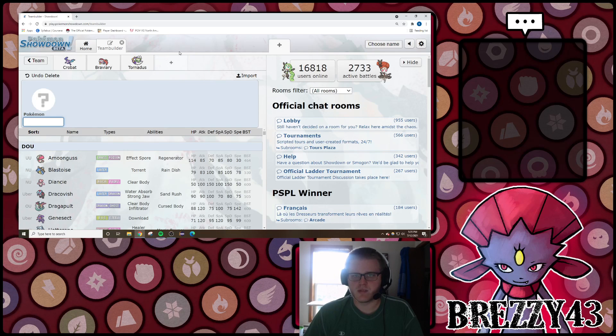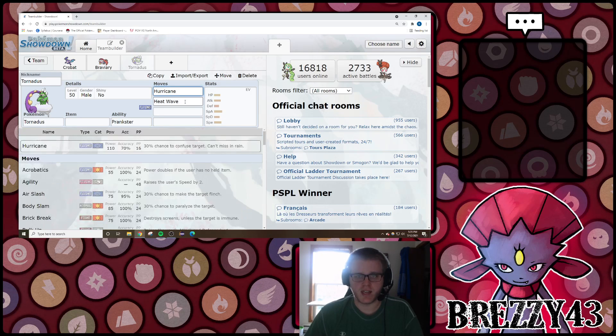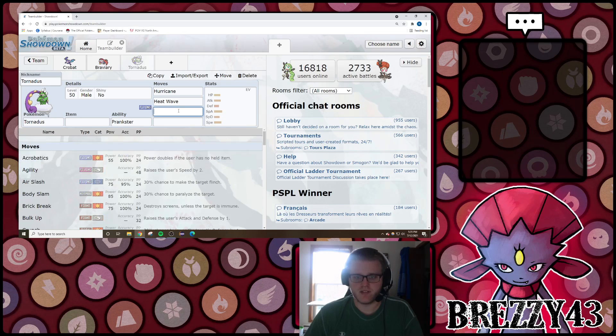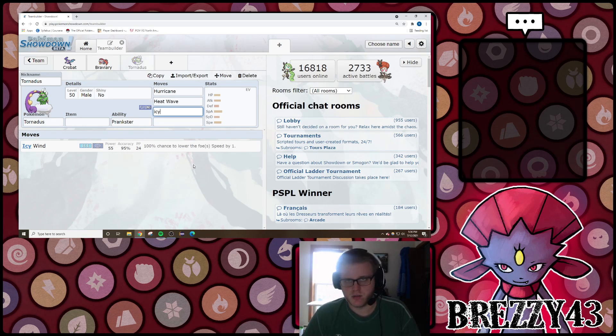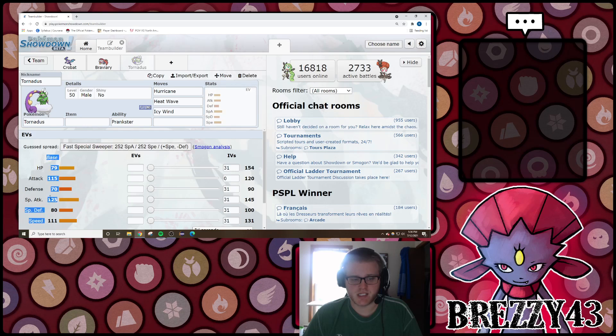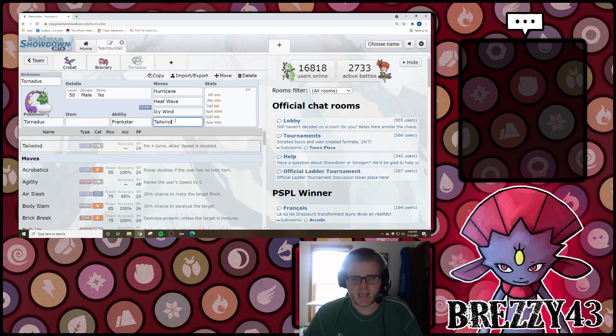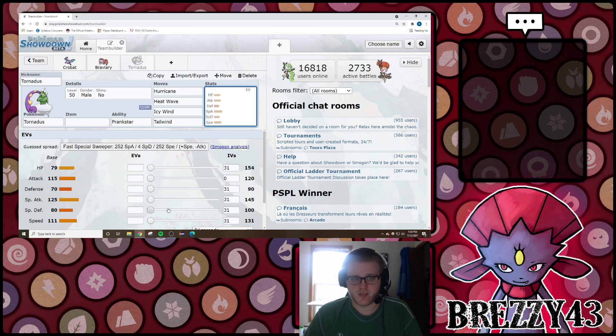Now I only talked about Whimsicott and Talonflame as the frailer and lesser offensive options rather than Tornadus, because Tornadus actually has 125 base Special Attack. So it's pretty common for Tornadus to run Hurricane and/or Heat Wave, and sometimes even Icy Wind - another form of speed control we'll get to later - that will actually deal reasonable damage because of its high Special Attack stat. So Tornadus is a really nice Pokemon in that it can set Tailwind and also be an offensive threat.